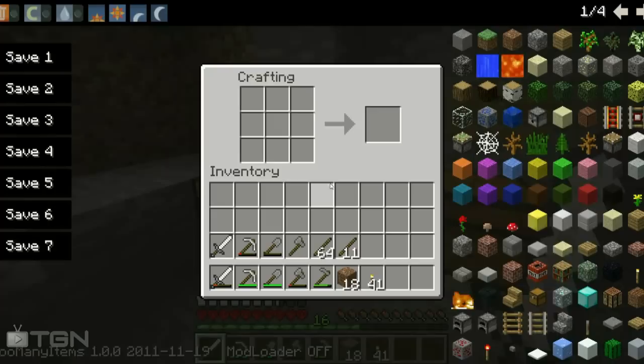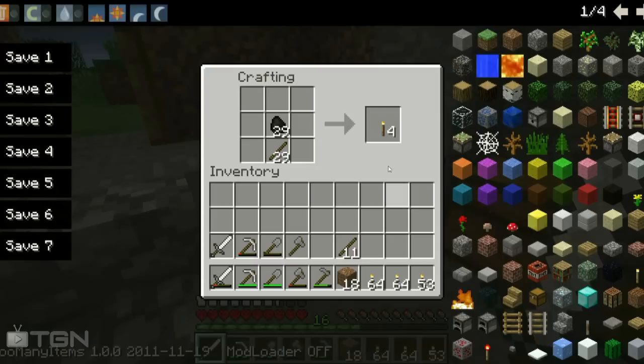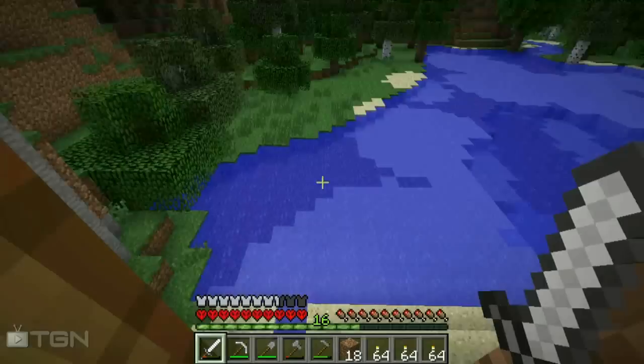I don't have redstone — if I had just one piece we'd be fine — but I already have like four stacks of coal so it doesn't really matter. I need to find a new dog too. We'll do one more full stack of torches, finish it off, and put the rest back in the safe. Bam, we are ready to go.